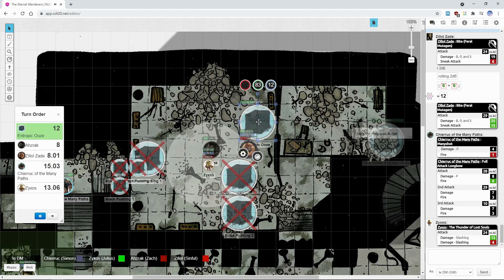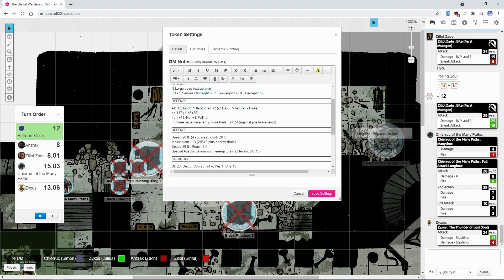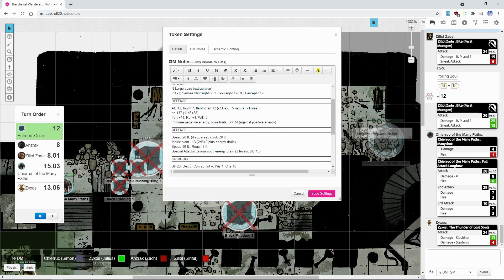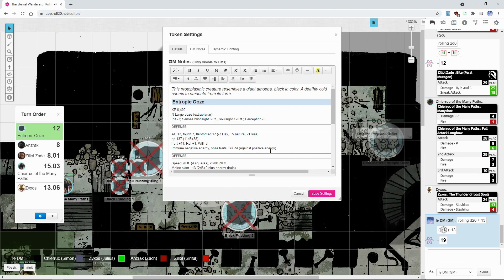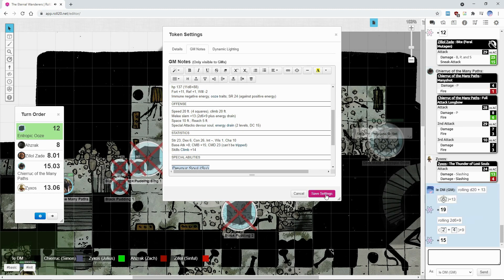Entropicus is mindless, so it's going to attack the closest target, which is Zero — which is a good thing because he can automatically pass the energy drain checks. Plus 13 to hit — you're looking for 19. You are slammed for 15 points of damage, and you feel the life energy being siphoned from your body.